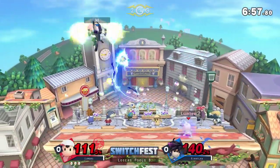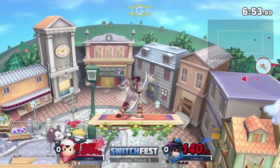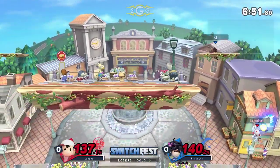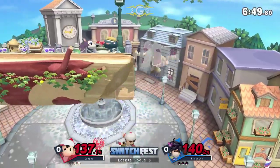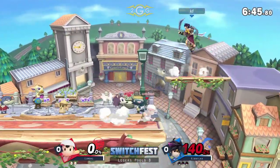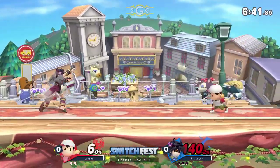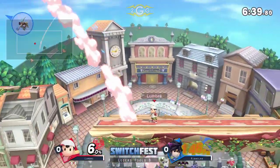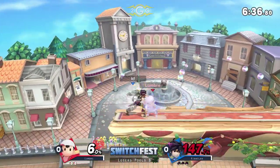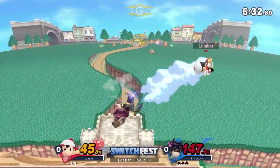Here comes the PK Thunder, here comes the juggle. Dark Pit does have access to that reflector, so that could be helpful — I think he flipped his jump. What a smart move from Kiriflax, he definitely pushed him slightly away. Kiriflax did a really good job micro-spacing, and he's able to use that reflector to his advantage and gets the easy combos.